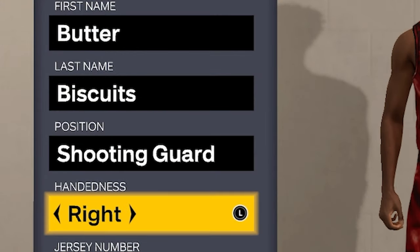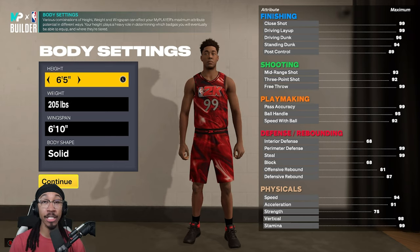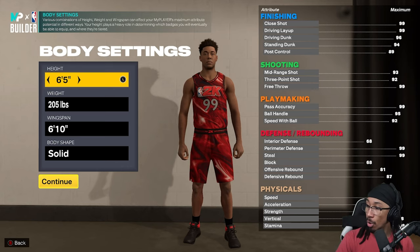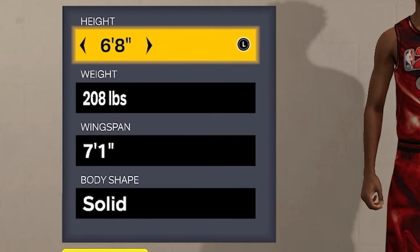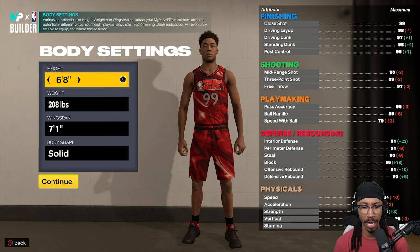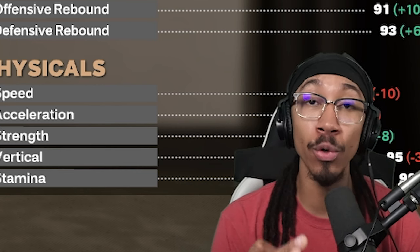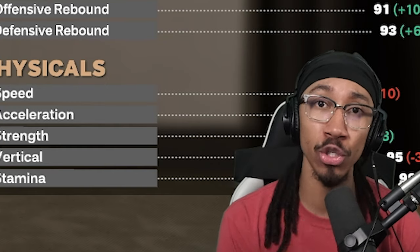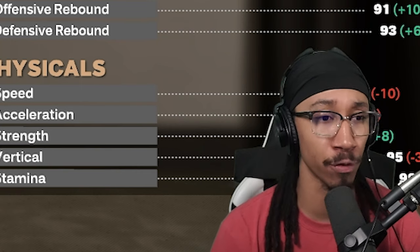We're going to go ahead and make a guard — I make him typically right-handed. Here's the kicker: your badges are dependent on your height. We're going to make this P-Lock build a 6'8 P-Lock build. I make him 6'8 because it puts all of your steal attributes in a tier 2 category, making it very accessible with less badge points to spend.